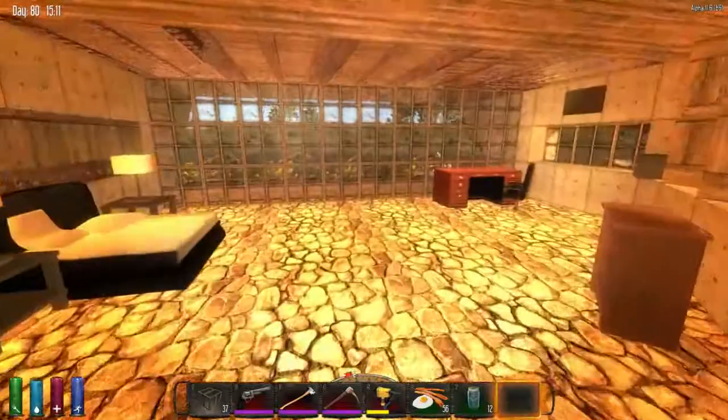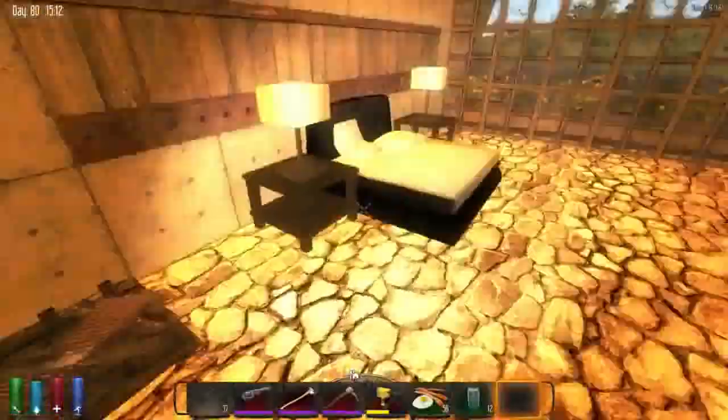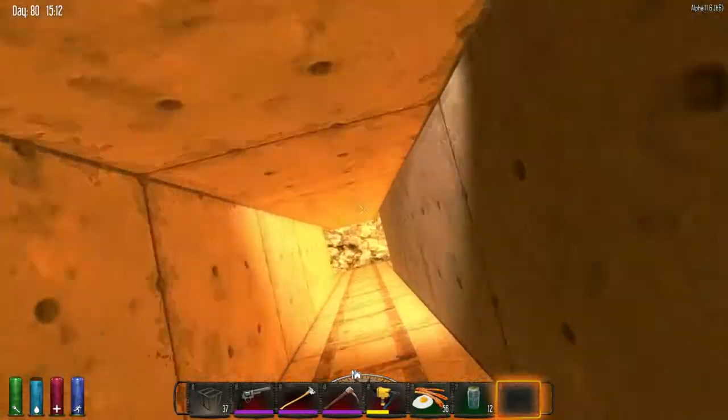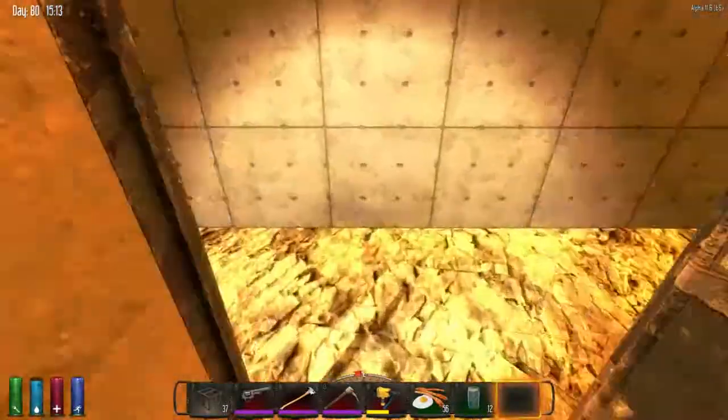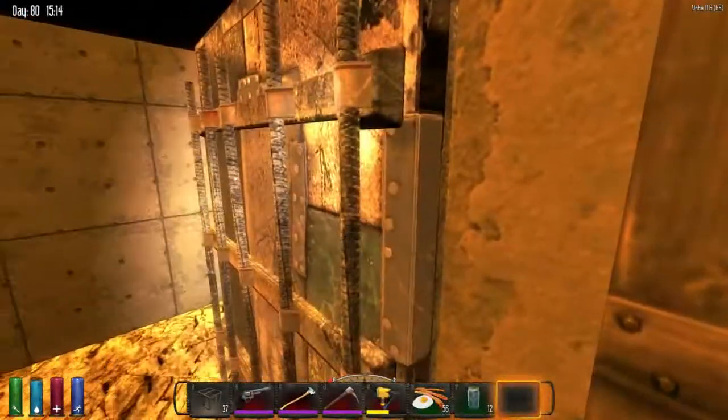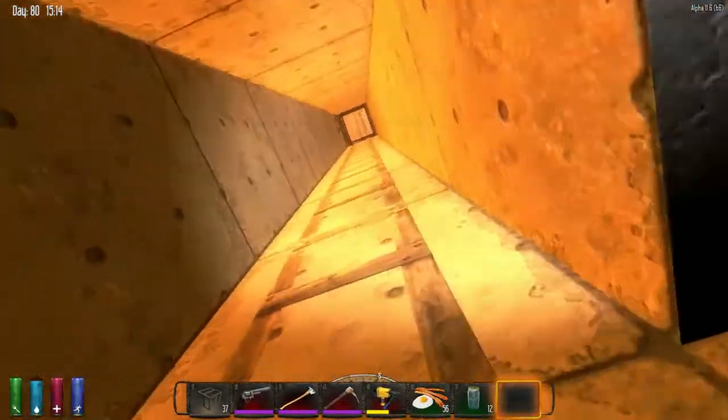This is the second guest bedroom with a desk — nice big area. This trap door again leads down to the repair area for this base. I'll take you underwater and show you the defenses shortly.